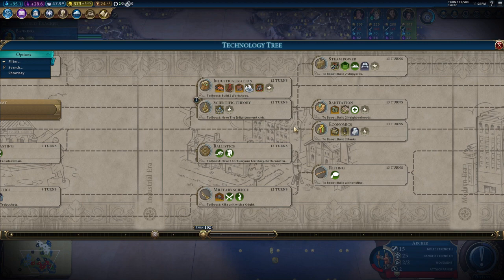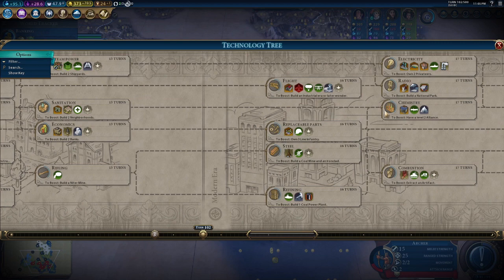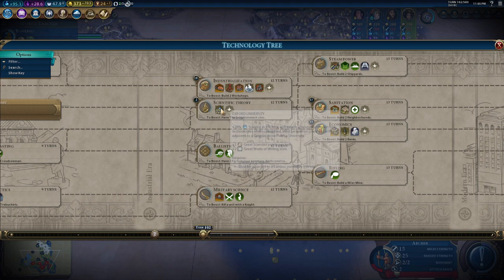Taking a look here, we're going to go into Chemistry as our goal because we do want to eventually set up some research labs. Those will be absolutely fantastic for us because once we develop more envoys for our city states, all of our science yields will start to really get higher.